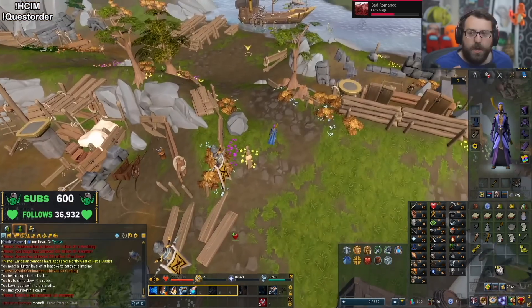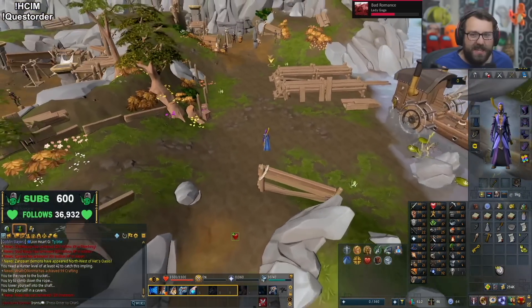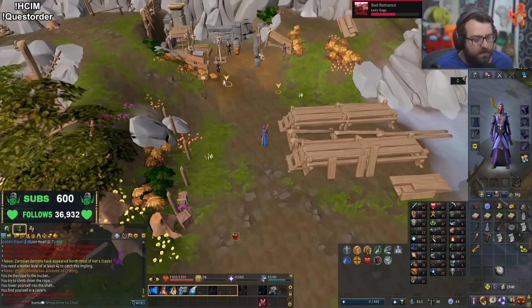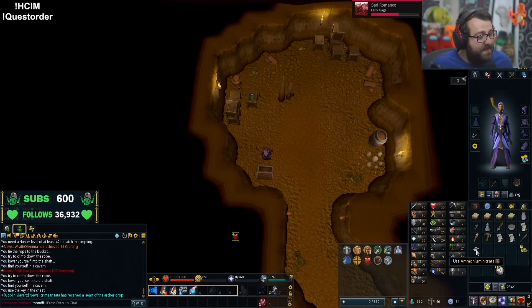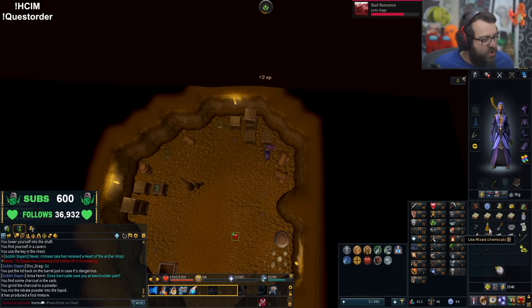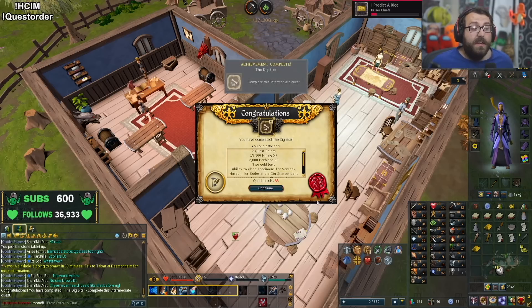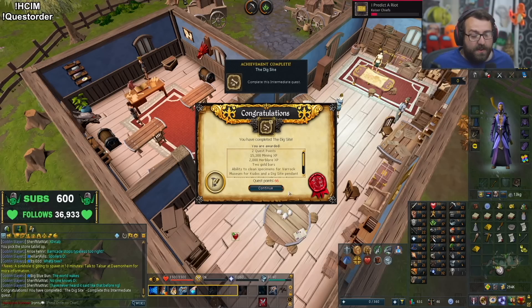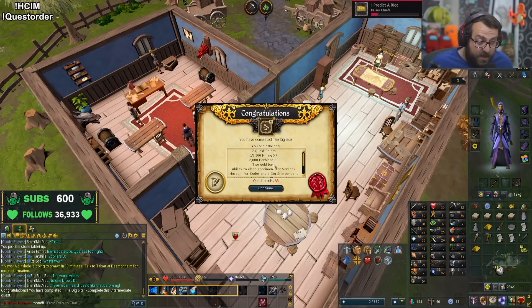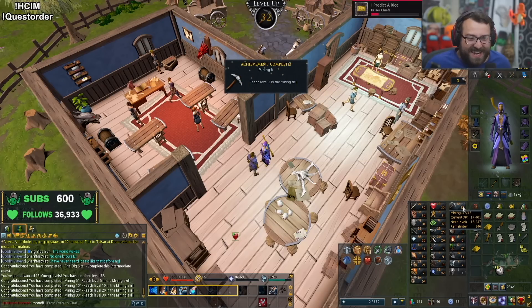Go back to the first winch operator and climb down the winch, use the key on the chest in the east room, search it — I have ammonium nitrate. Alright, we're about to do some science. Dig Site is done — 15,300 mining XP, 2,000 herblore XP — that takes us to 32 mining!